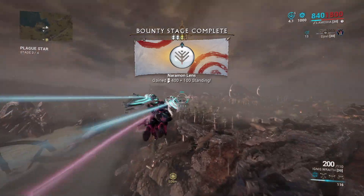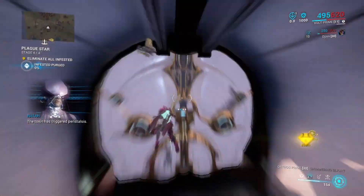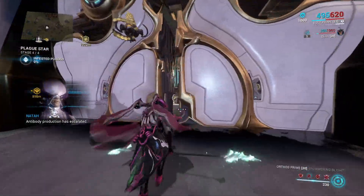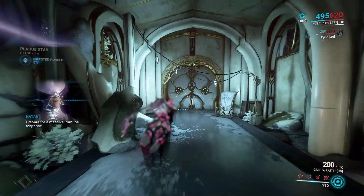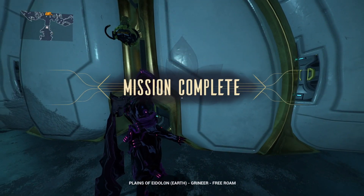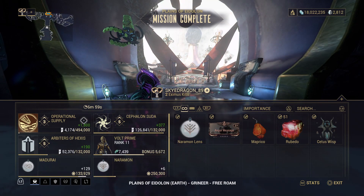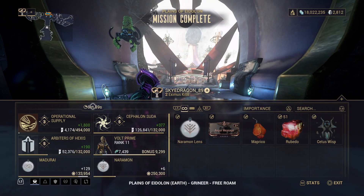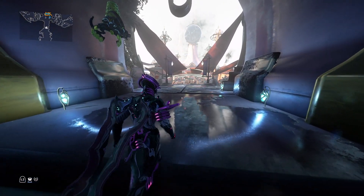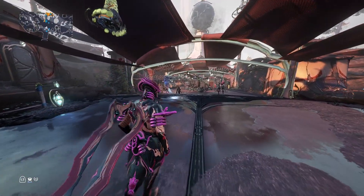Now we simply leave from the mission — we don't need to finish the last part. Mission complete, and you get 1800 standing in seven minutes, just as I said. This is the most efficient run you can do. You don't need any good weapon or anything special — you just need Volt.